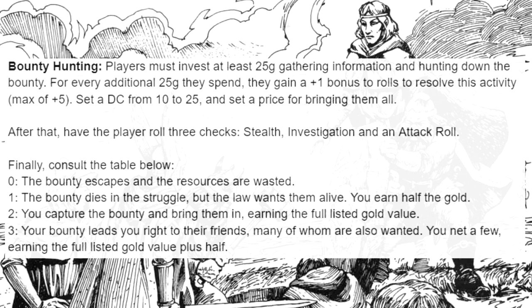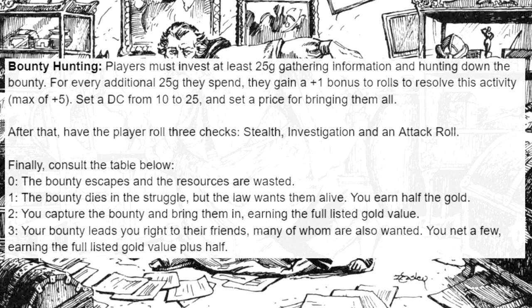The DM will need to set a DC for this challenge, ranging from 10 to 25, based on the difficulty of bringing the outlaw in. If they're a basic petty criminal, maybe it's DC 10; if they are the bandit kingpin, then it's DC 25. The player must roll three skill checks chosen by the dungeon master that represent the type of work they're putting in to find the bounty. Typical checks are stealth, investigation, and an attack roll — but you could swap in athletics, acrobatics, insight, perception, or whatever fits.